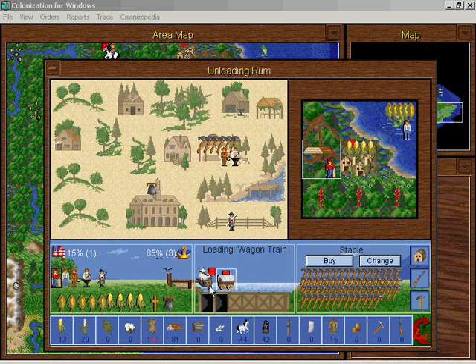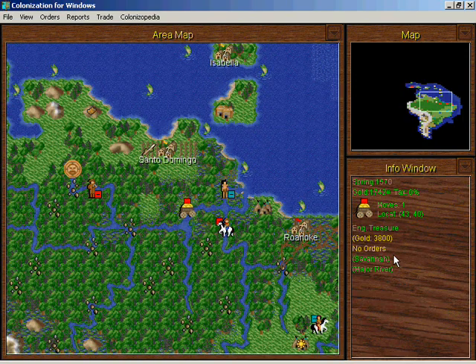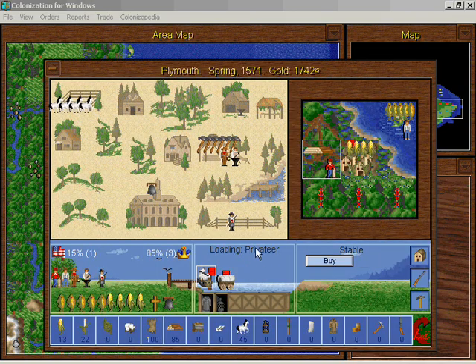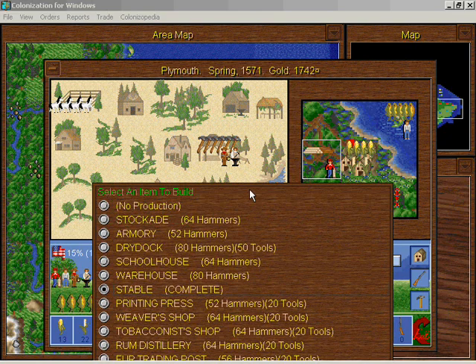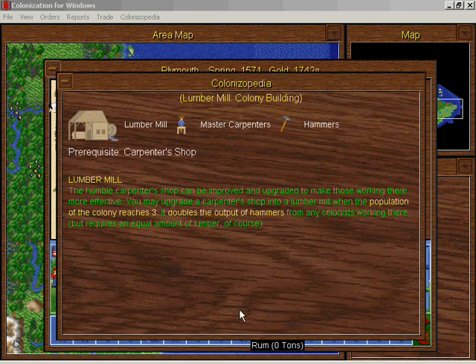Get the rum and the coats. Move the tools into the wagon train, put the rum and the coats into the privateer, and I will sail over there and do the trade thing. Lemon has a stable, and some furs have been thrown away — I can't sell furs anyway, they're under boycott. We have two guys at this carpenter shop, but if we built a lumber mill we could double the amount of production we're getting right now.